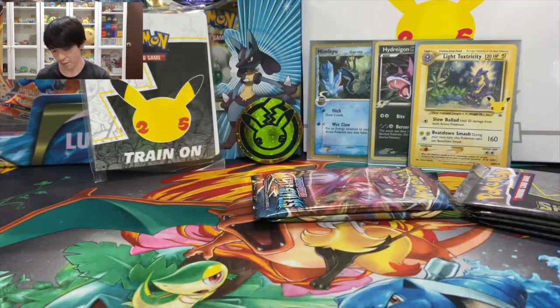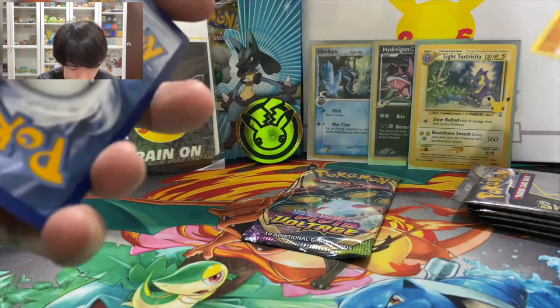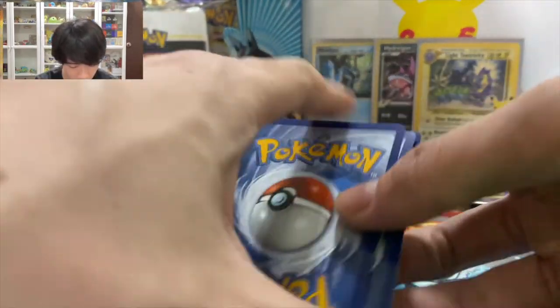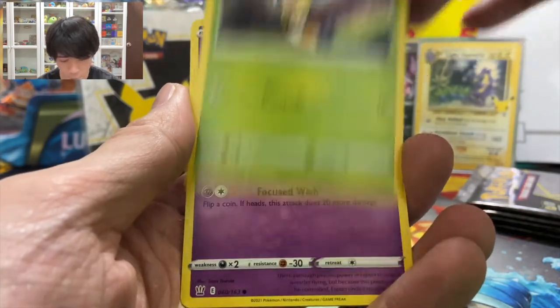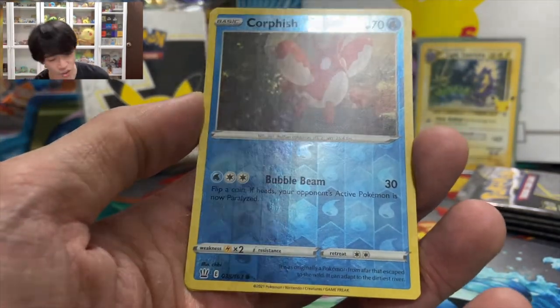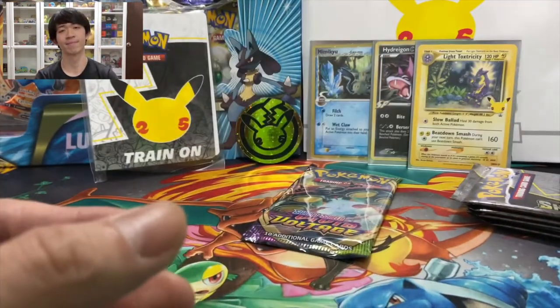Now the most important part is the packs. I'm just trying to collect a whole master set of Celebrations. Let's open up the Battle Styles and the Vivid Voltage first and see if we can get anything. From the Battle Styles pack: we got Water Energy, Sandaconda, Pan of Waves, Impidimp, Carkol, Houndour, Silicobra, Dubwool, Gossifleur, and Frillish. Do we have a first pack hit?